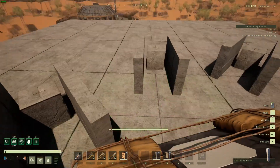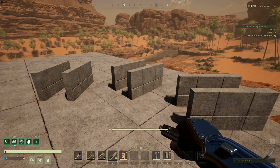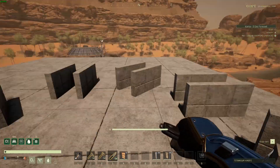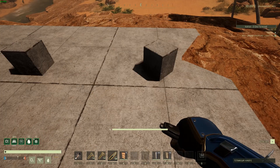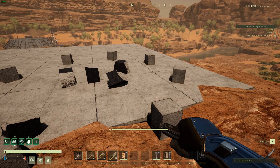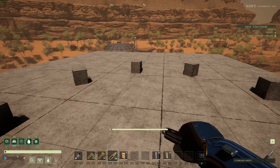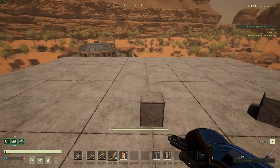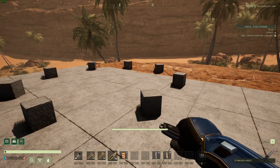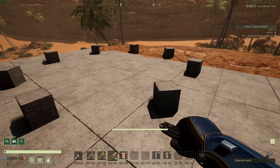I'm going to place all my beams and meet you back here after. Okay, I've placed all my vertical beams, one at each guide location. Now I can delete my guide template. Easiest way to do this is just point at any of the half walls on the guides and hit the Y key to delete the entire guide. Now you can see all of our vertical beams that we've placed. With these circle guides, all the build floors and walls will build to the right side of our vertical beam placements.